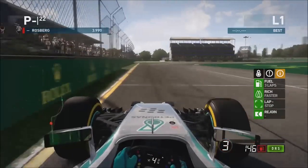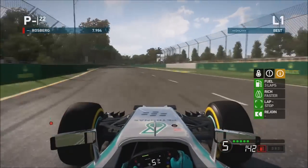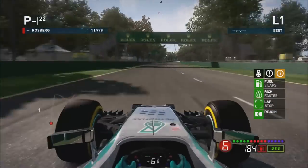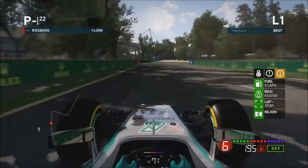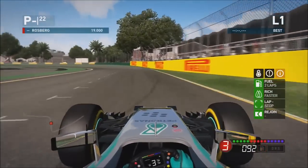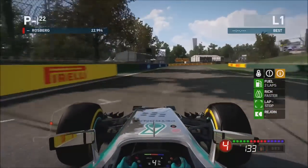Just at the 100m board you want to be going to third gear. Try not to clip the kerb too much because it could be a corner cut. Use the kerb on the exit and DRS again. For the second corner you want to be braking just before the 100m board again, go down to second gear as you did with the last corner, and stay from the middle of the track.